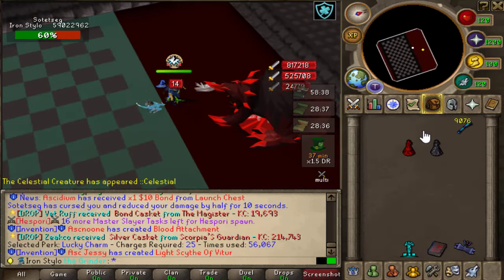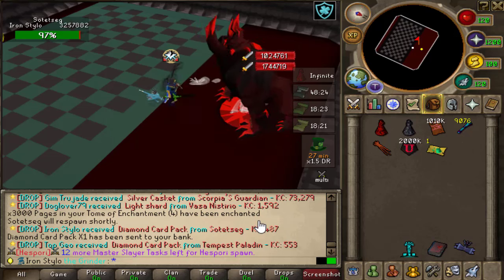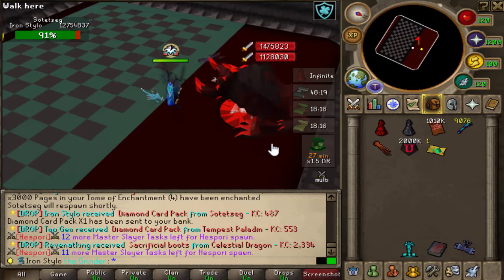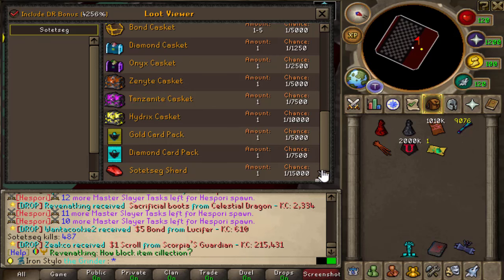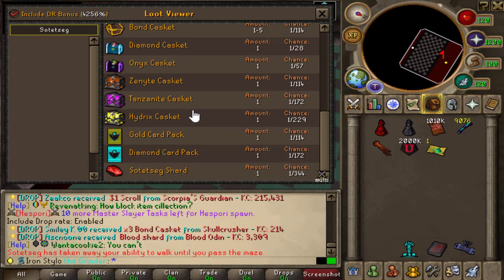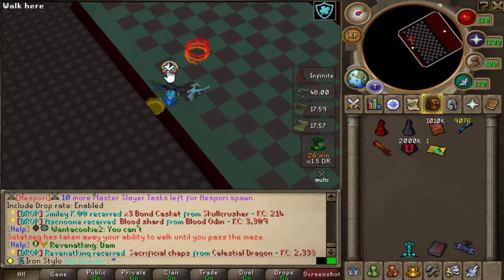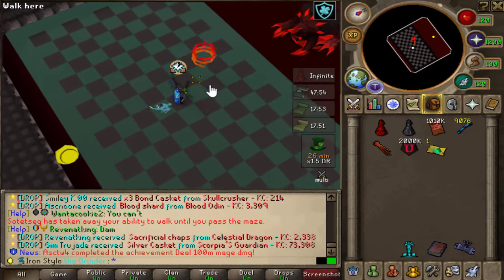For now, let's focus on the Saute and getting the shard drop. There we go — there's the first drop! Somebody else got the Timon card pack at the same kill. Another Timon card pack — if you're wondering, the chance of getting a Timon card pack is 1 out of 172, so it's the second best drop after the shard.